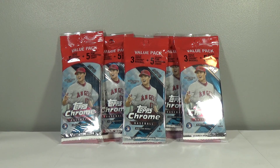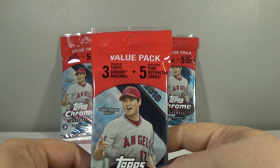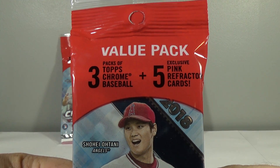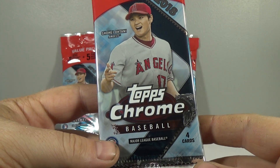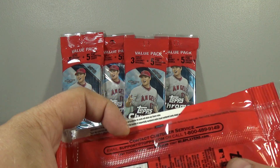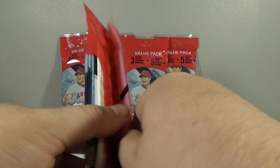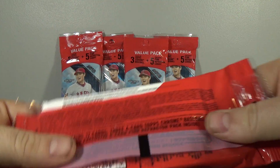Hey everyone, DaveSportsCarts here. Back with another break. Today I'm going to be opening five value packs of 2018 Topps Chrome Baseball. Each value pack has three packs of Topps Chrome plus five pink refractor cards. The Target ones have three pink refractors, the Walmart ones have five.